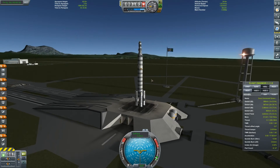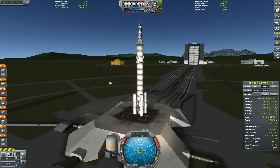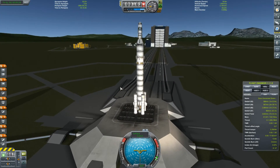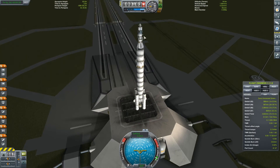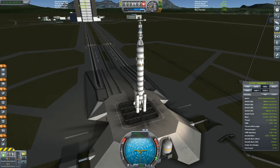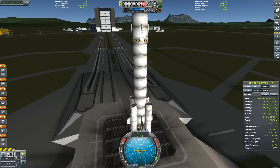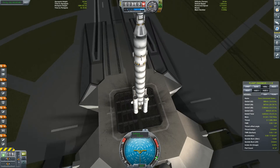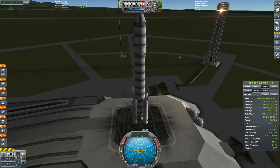Hello everybody and welcome back to Kerbal Space Program Career Mode with me, Redneck Einstein. How is everyone? Today I've got a cool video for you. Let me introduce you to the unmanned Duna Science Lander Mark 1. This is a brute of a rocket. You can see it's got some landing legs up here. I intend to land it on Duna and Ike in the same mission and collect all the requisite science that we'll be able to get.